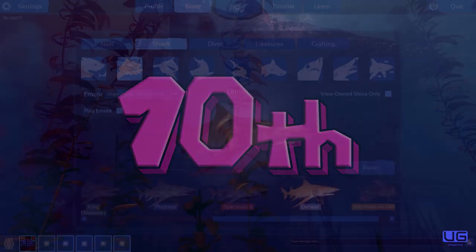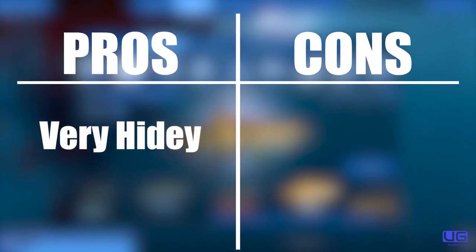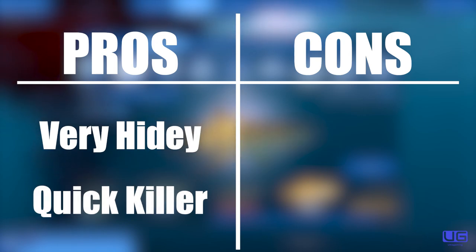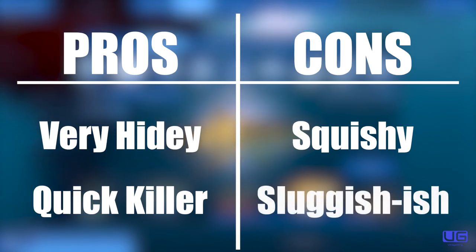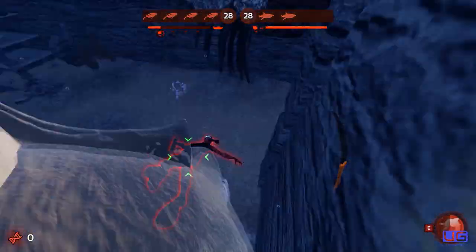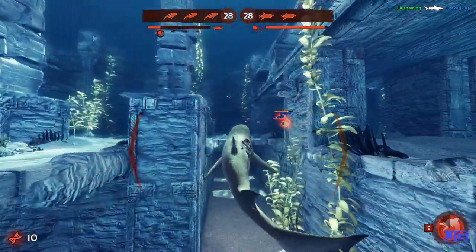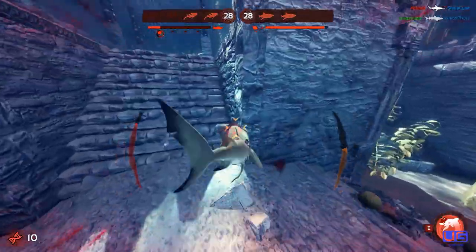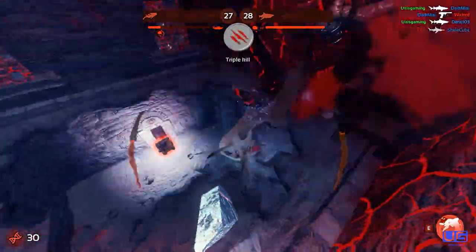In 10th place we have the lemon shark. Pros: when the ability is active this shark is actually pretty hard to see, and it has one of the fastest potential kill times out of any shark in the game. Cons: this shark does not have a lot of health, and for its size it is pretty slow compared to most other sharks. The main play style is basically a grab-and-go method where you go invisible, grab a diver, kill them, and lunge out of there. You also have the option to do a lie-and-wait style, but that might not be entirely time efficient.